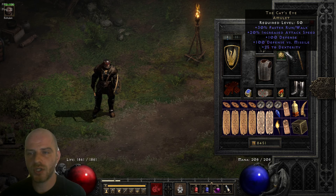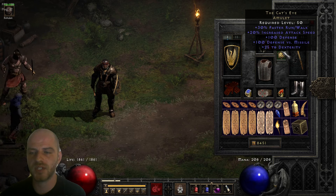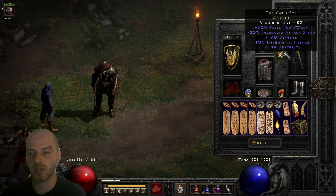The amulet of choice is the Cat's Eye, and this one benefits us extremely well. With the added 30% faster run/walk, we start running extremely quickly. There's also a 20% increased attack speed option, which we don't benefit from in shapeshifting form. But there's also 100 to defense, 100 defense versus missiles, and 25 to Dexterity — those stats benefit both the survivability and the attack rating of this character. I'd say this is probably the best-in-slot amulet for this whole setup.